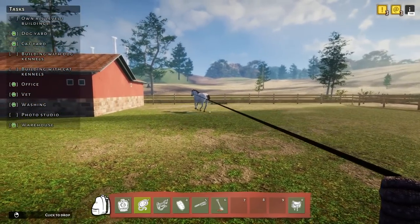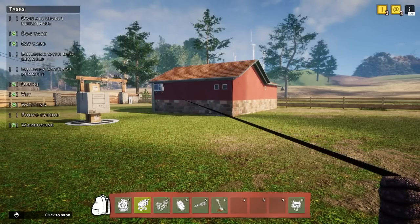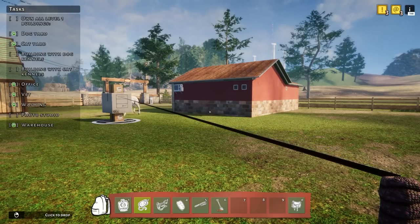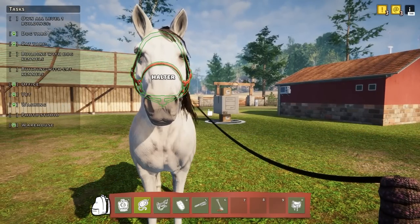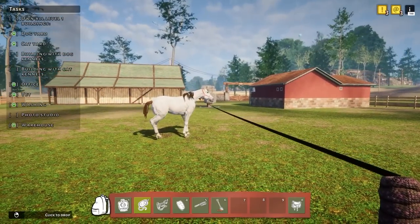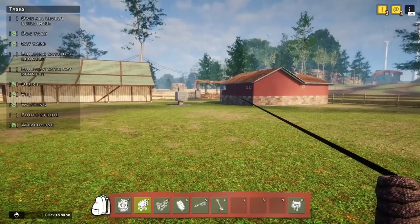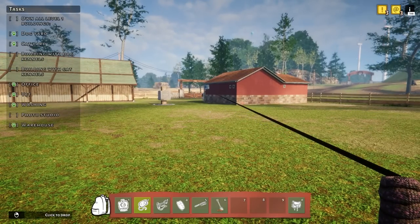I went ahead and got another horse to adopt out because I wanted to get the shampoo and the dryer and see how that worked in the washing station. I thought, okay, I'm not going to record all this footage, I'll just get to that point and start recording — and then this started happening. It's really, really weird when I try to move to the paddock. Now it's working — nope, that's happening again. Why is she running away? She's running around the office building and back. What is going on?